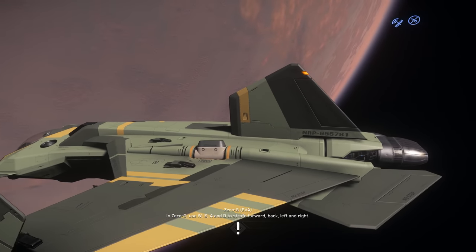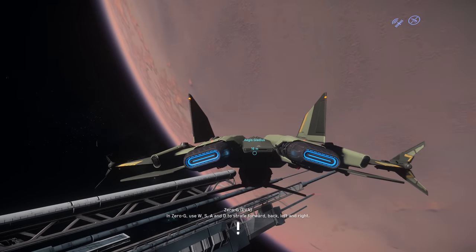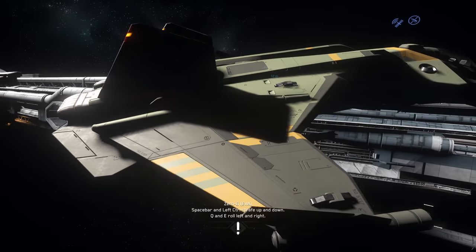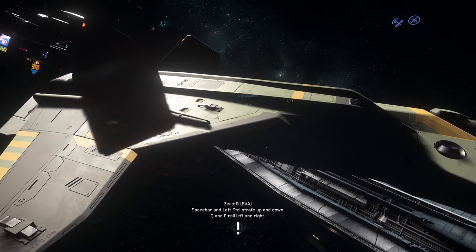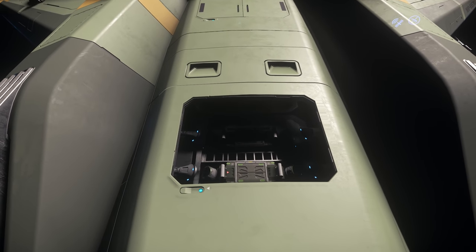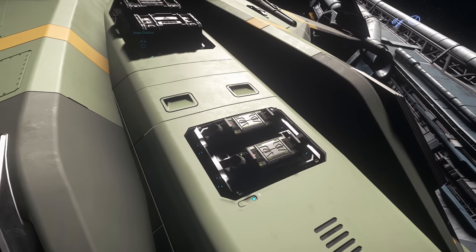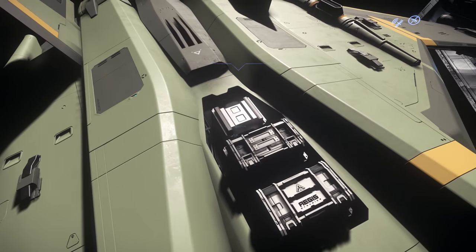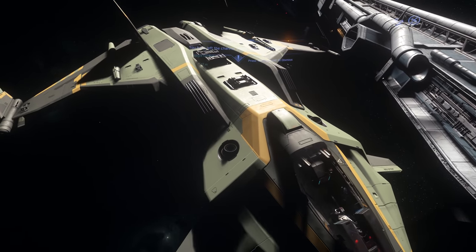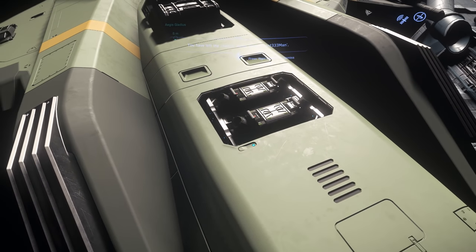We actually have a ship that is currently considered gold standard, which is the Aegis Gladius, and that got finished up earlier this year. For the Gladius, the changes before and after this process weren't all that major - it mainly was just a slight pass on the exterior looks and the addition of a ton of flaps to access components and stuff. Supposedly the ship is good to go, though there's definitely going to be some changes to its functionality as more game systems come online, and there's an upcoming HUD UI change that will change the cockpit experience a little bit.